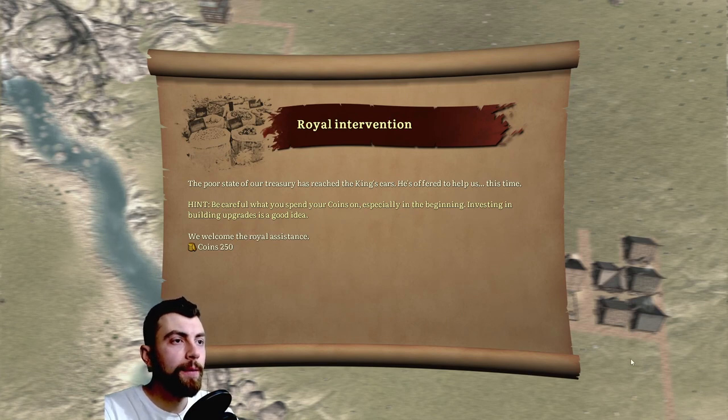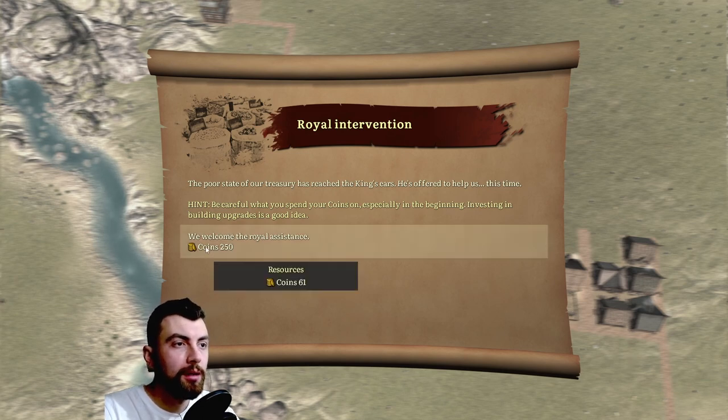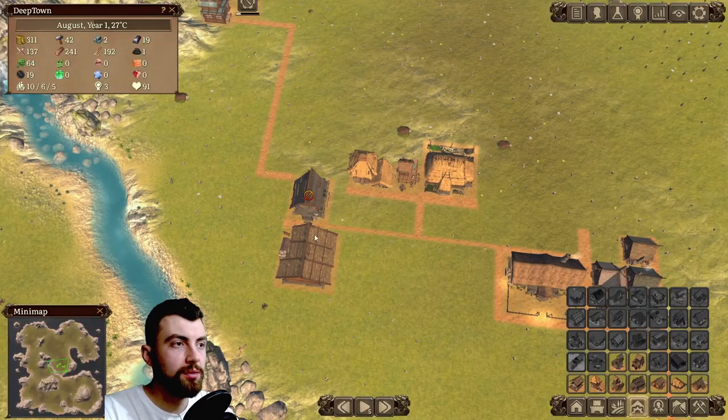Royal intervention. The poor state of your treasury has reached the king's ears. His offer to help us this time. Hint: be careful what you spend your coins on, especially in the beginning — investing in building upgrades is a good idea. We welcome the royal assistance — coins: 250. Thank you very much.